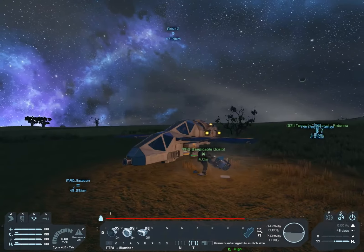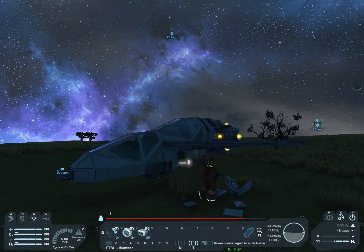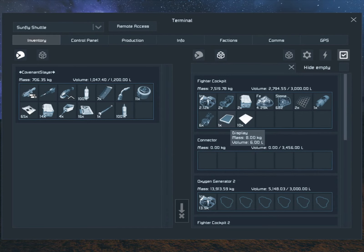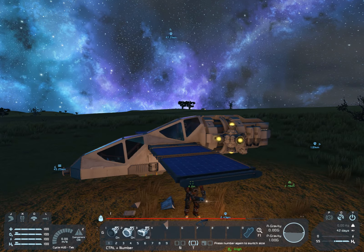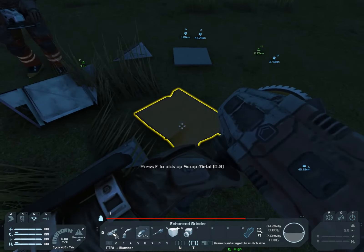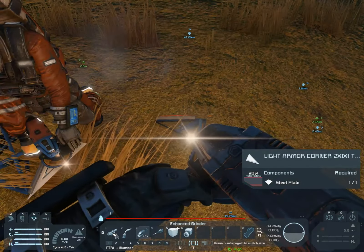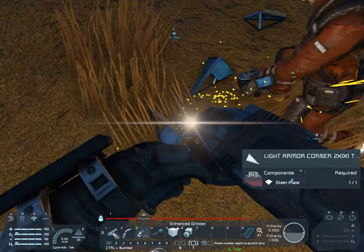If you keep it on your engineer the game doesn't count that weight toward anything, so I'm keeping most of it on my engineer. Take what weighs the most. Dude, we don't need anything else — we've got a lot of stuff back at home. Let's head back to the Terrapin. I'm just grabbing steel. That's scrap metal — we can turn it into iron, so that's good.